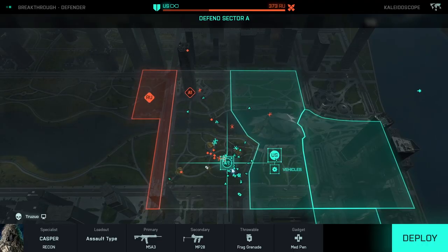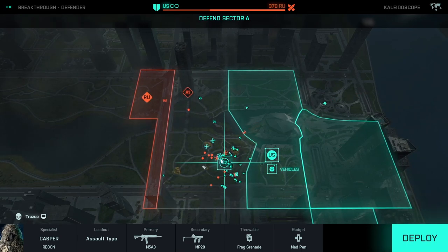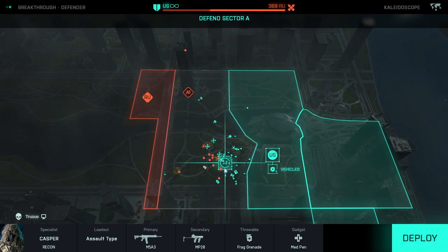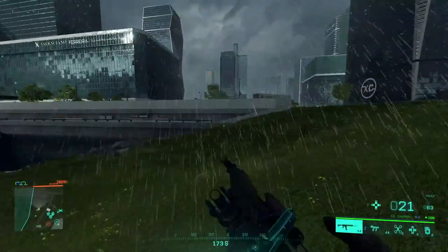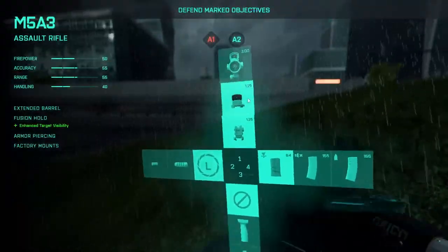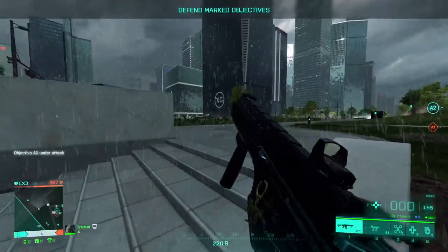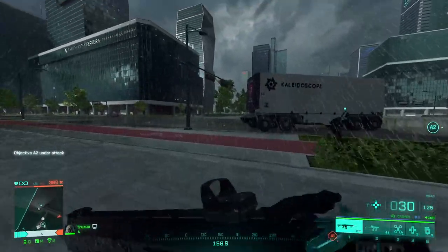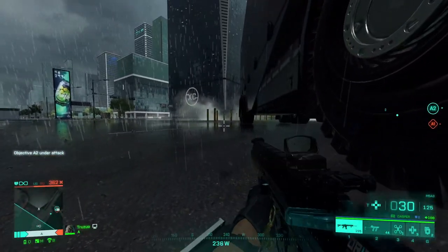We're in Kaleidoscope now and I'll show you how to use the drone. You can already see some people are already using this strategy, sitting in the back of the map scanning people. We're going to spawn at A2 but hopefully we get a spawn in the back — yeah, here we go. You want to go all the way to the back of the map, and make sure you equip a gun because you'll get a sensor warning if someone comes near your actual character.